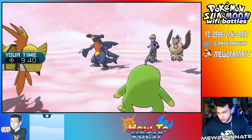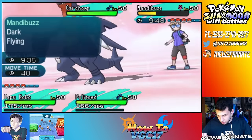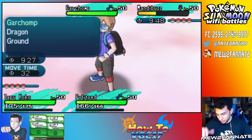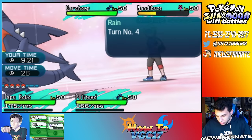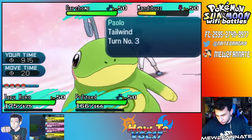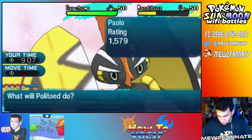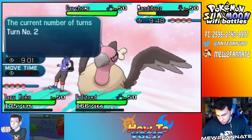I have two Pokémon that cannot protect. You struggle with this team to switch into Garchomp after a Tailwind. I think I can live one Spread Earthquake, maybe. Let's go for the Volt Switch into Mandibuzz, and also go for a Hydro Pump into the Mandibuzz slot.